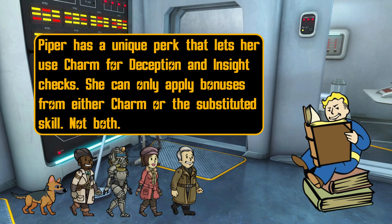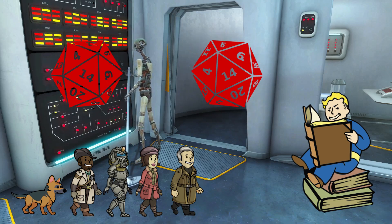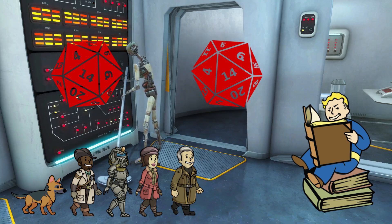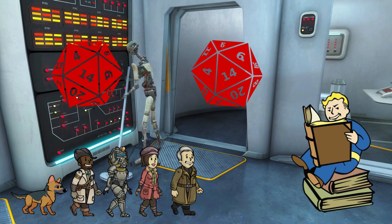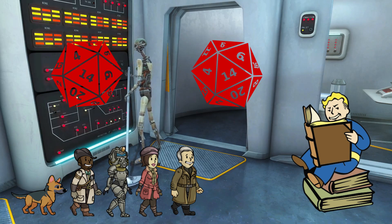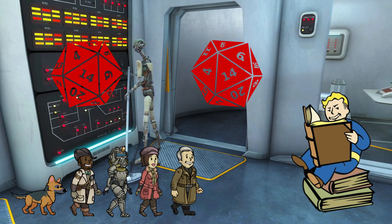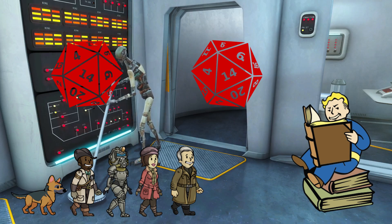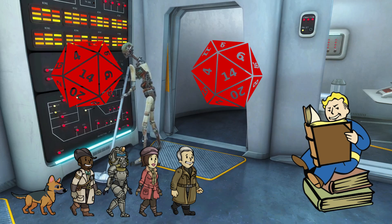You cannot use the bonuses from the original and substituted SPECIAL or skill at once — you can only pick one. Reroll is as it is stated: you can reroll the dice depending on what your character is allowed to reroll, which can come from perks, drinks, etc. If you reroll, you must take the last roll as the final check. All bonuses are to be applied for the initial roll — no bonuses can be applied during rerolls. The reroll will also be specific; some may only be for skills, damage, or SPECIAL.